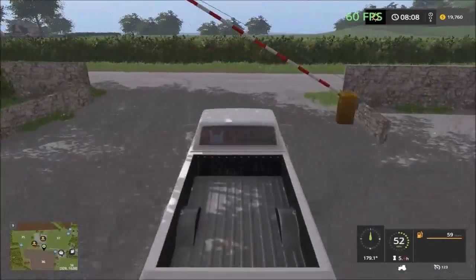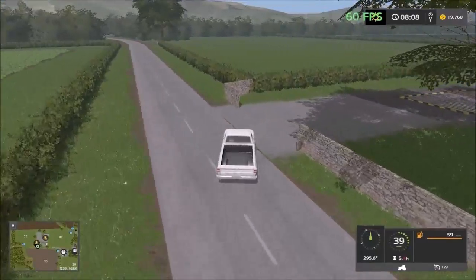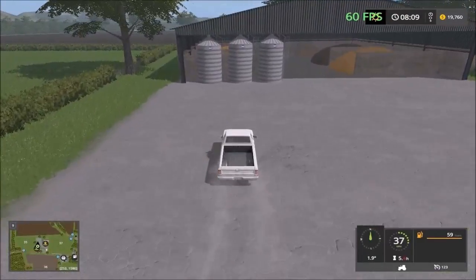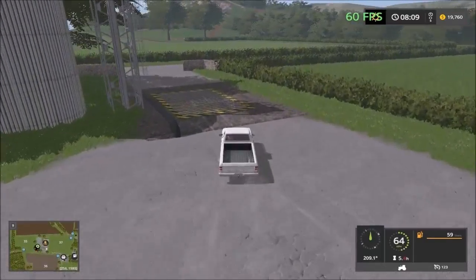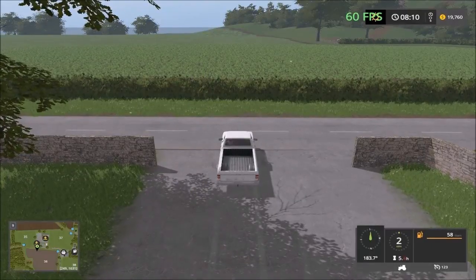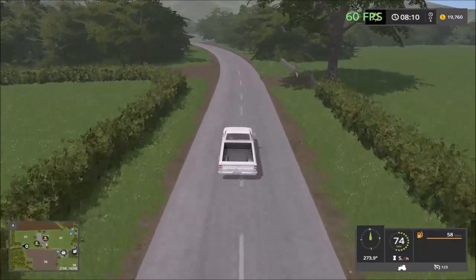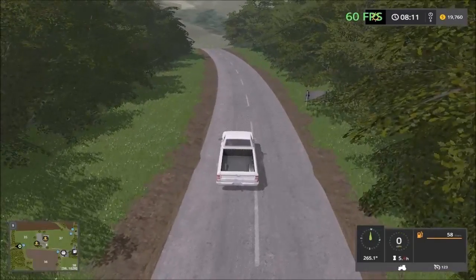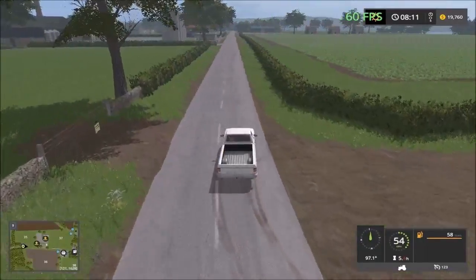The next sell point is the crop sales point in here. This is actually part of the farm — I didn't have to exit, I could have come down here. Further down it's a dead end, and we have the forestry there as well. We can't go any further, so let's head back and go to the opposite side of the map.